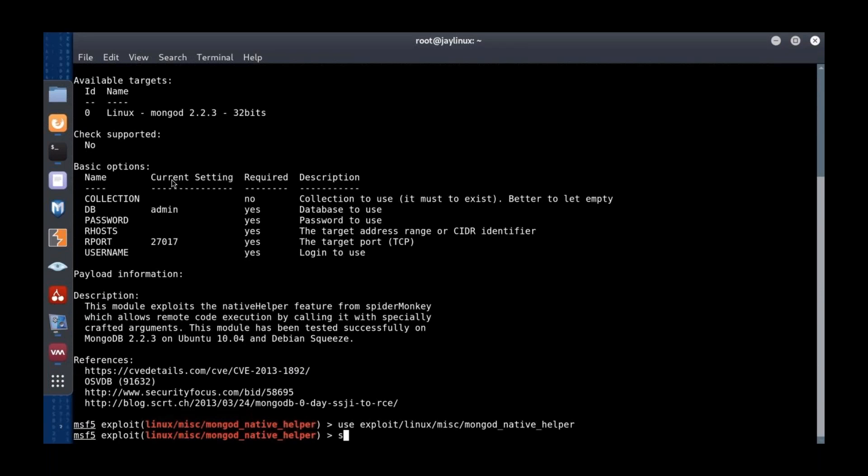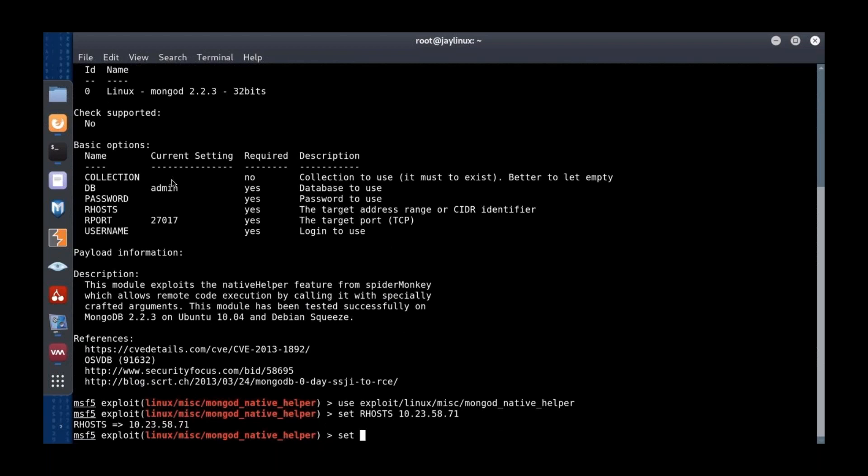Now I'm going to set the variables under Basic Options. I'll set RHOST to the IP address or name of the Sneakers machine. I'll set the payload — hitting 'linux' then tab gives x86 because it knows only 32-bit works. I've chosen a Meterpreter reverse shell that's going to connect back to me.